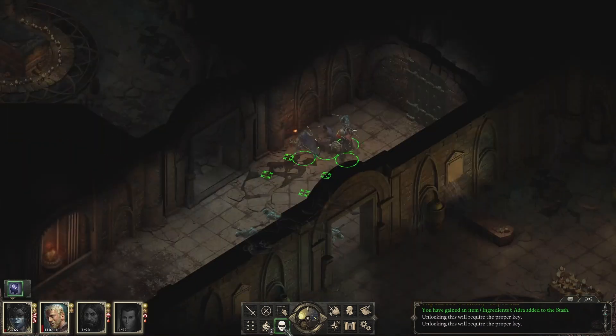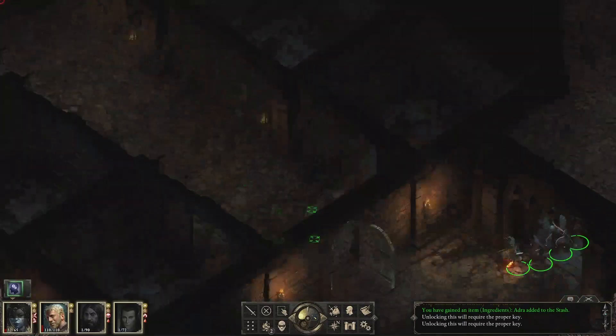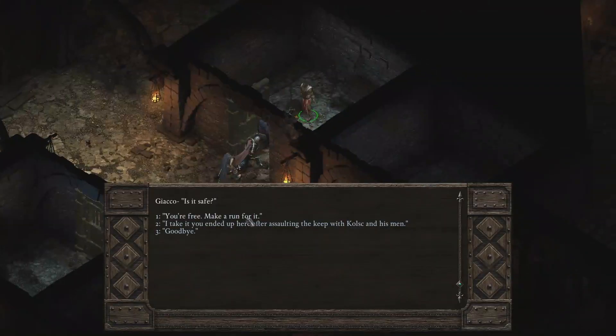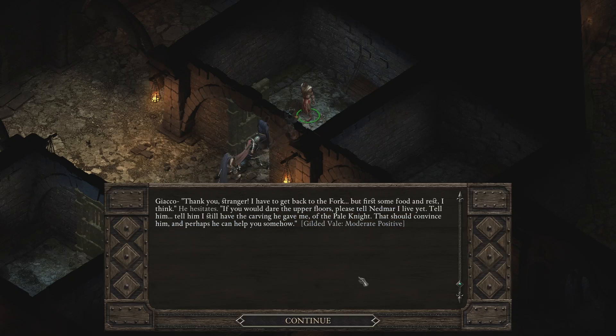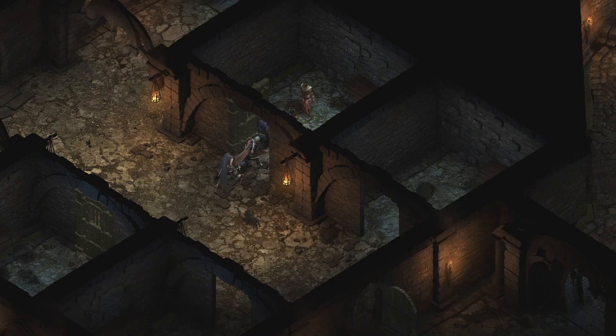One door requires a special key. I think we can go back to our friend and report that we've successfully cleared the way for him. He asks: 'Is it safe?' I say: 'You're free — make a run for it.' He says: 'Thank you, stranger. I have to get back to the fork. If you would dare the upper floors, please tell Nedmar I live yet. Tell him I still have the carving he gave me, of the Pale Knight — that should convince him, and perhaps he can help you somehow.' Good luck, and may the gods keep you safe.